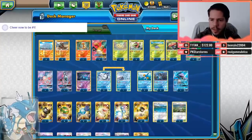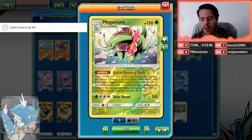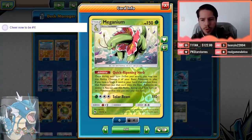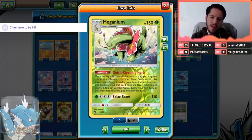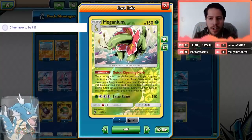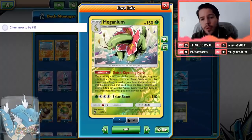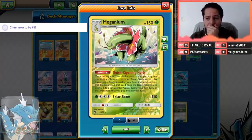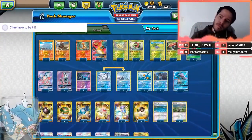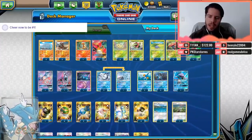Take a look at this. We have Meganium with its Quick Ripening Herb ability — once during your turn, you get to choose one of your basic Pokemon in play and play a stage two onto it. So you can evolve Chikorita into Meganium, Charmander into Charizard GX, Rhyhorn into Rhyperior, Mudkip into Swampert, and Oddish into Vileplume. You have a lot of options.